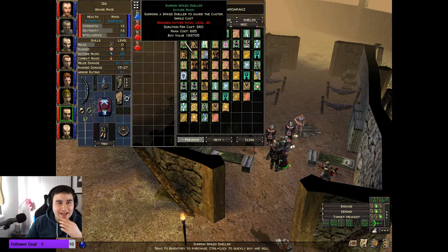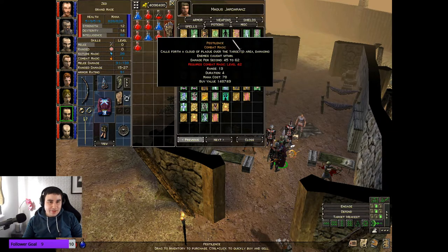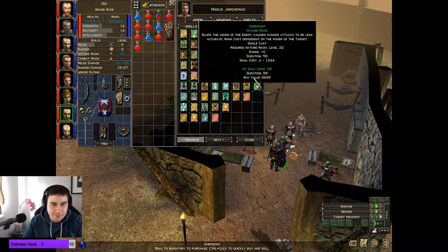I didn't realize how many spells this game actually has - it's just got a heap. The higher level you get the more spells you unlock, so there'll probably be spells we won't see in this game whatsoever. Like Fire Rain - I've never seen that spell. Light Ray - I've never seen those spells before. Spike Dweller Summon - that would be so good, but 50 nature magic - I don't think we're gonna get that before the end of the game.